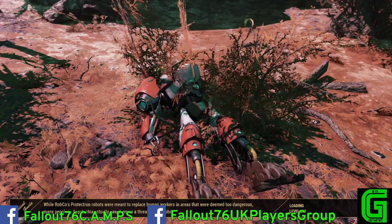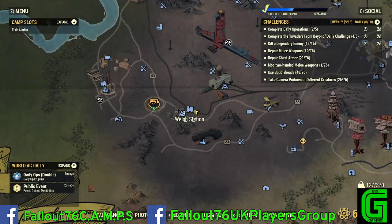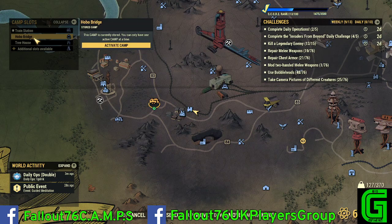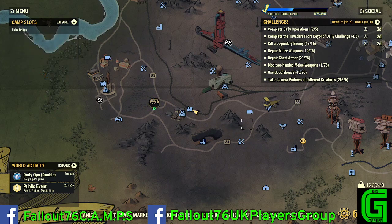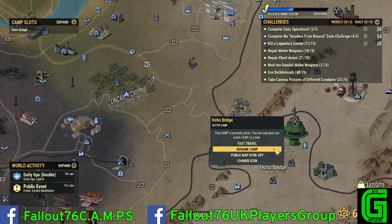I'm going to do one more showcase but I've got to travel to Welch Train Station first, just to be safe — otherwise I'm going to fall to my death. I want to show you one other camp; it's a very small camp. Shout out to Kiki B for the location — she didn't do a build as such, so this is all me on this one. I call it Hobo Bridge.